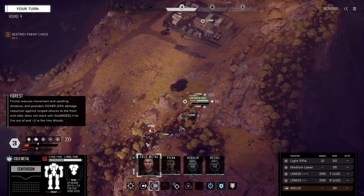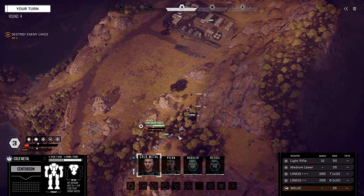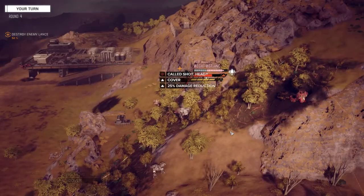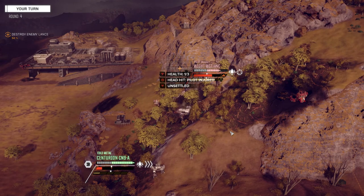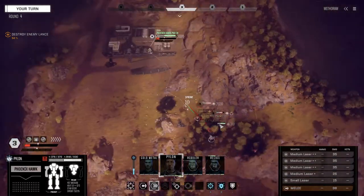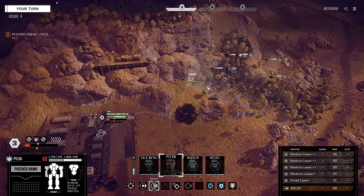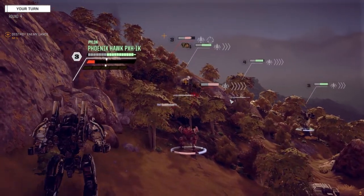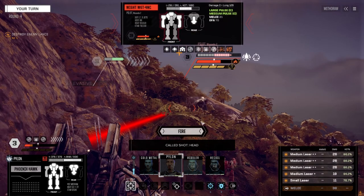I wonder if we can get some head hits on this guy. I know I said I wasn't going for salvage but if we can do that, that would be wonderful. Let's go after the head - fire everything. Nice! Now the question is do we go after the Locust? Probably not - he's got lots of back armor we can't kill him. What we can do is hopefully finish this guy up - let's try for a headshot again.